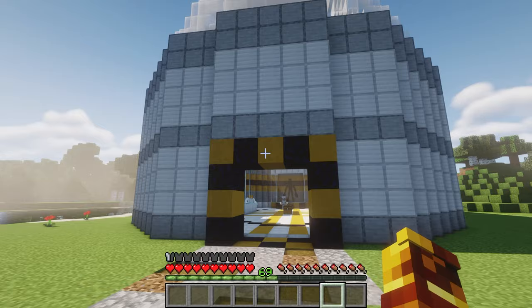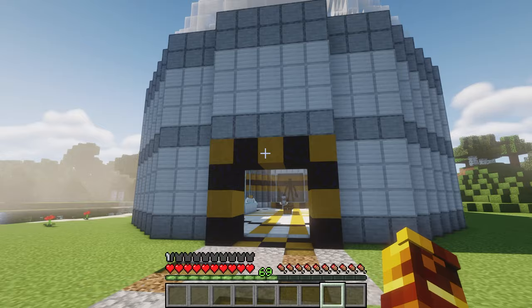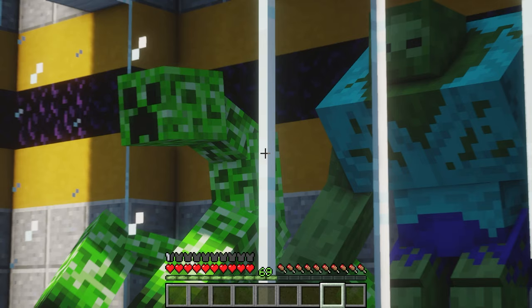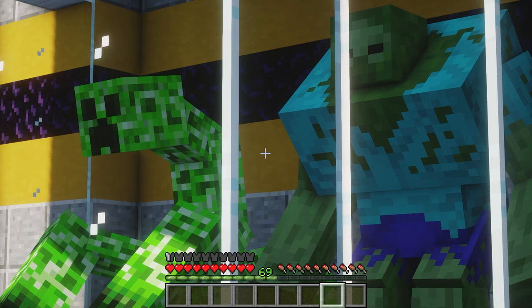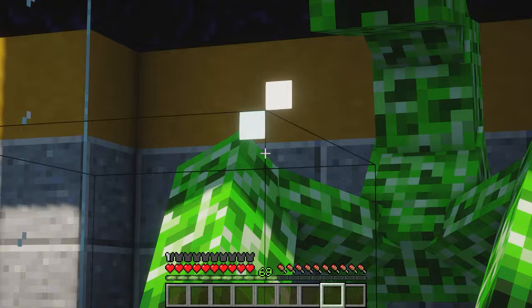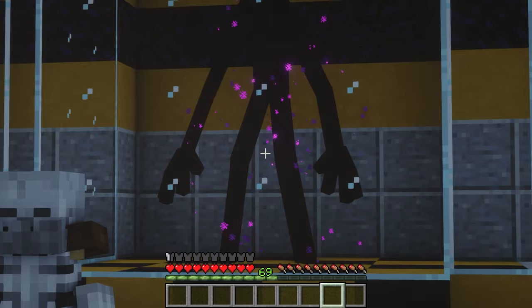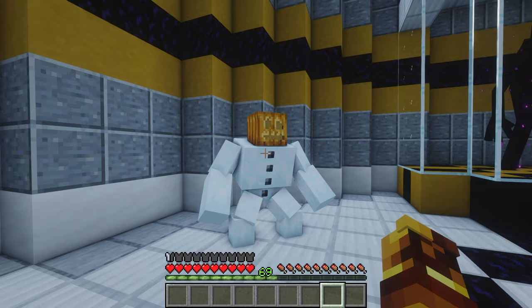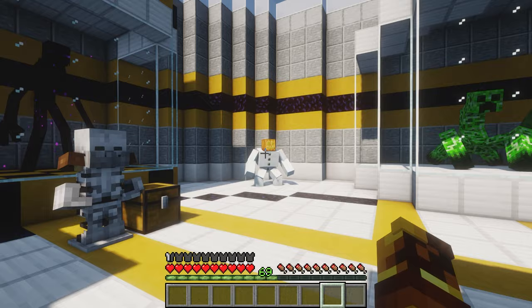These next couple mods are dangerous, so I have a special area for them. This first mod you'll probably recognize — it's an old mod that's been around for a long time and it's updated. It's called Mutant Monsters. It adds boss fights: the Mutant Creeper, the Mutant Zombie, the Mutant Enderman, and the Mutant Skeleton, alongside a new companion — the Mutant Snow Golem. The Snow Golem probably won't win, but I'll show you how the mod works.